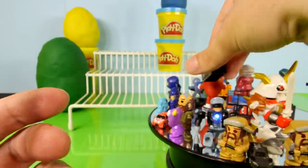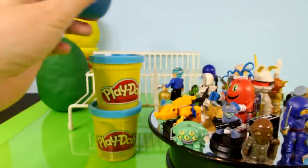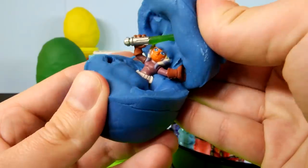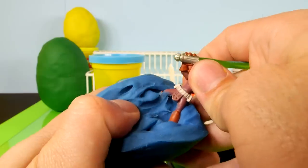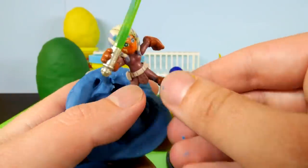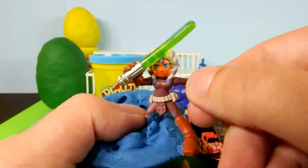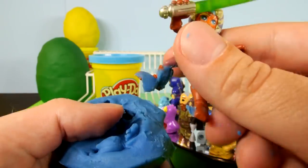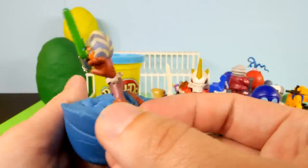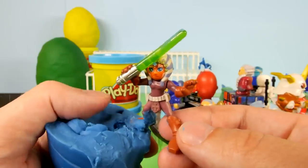We're down to three eggs now. Let's grab this blue egg — looks like we got a Star Wars character. Haven't gotten one of those in the video yet. There she is with her giant green lightsaber. Pretty neat looking character. I do not know her name — if one of you guys knows her name, be sure to comment and let us know. Looks like she's taking some Play-Doh with her, so we'll get that cleaned off.